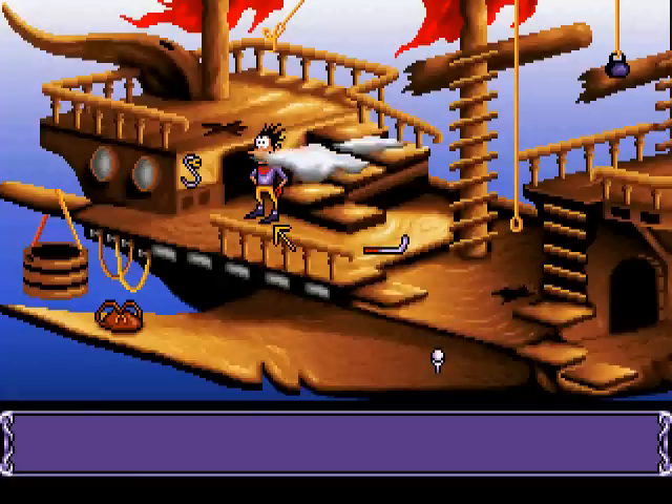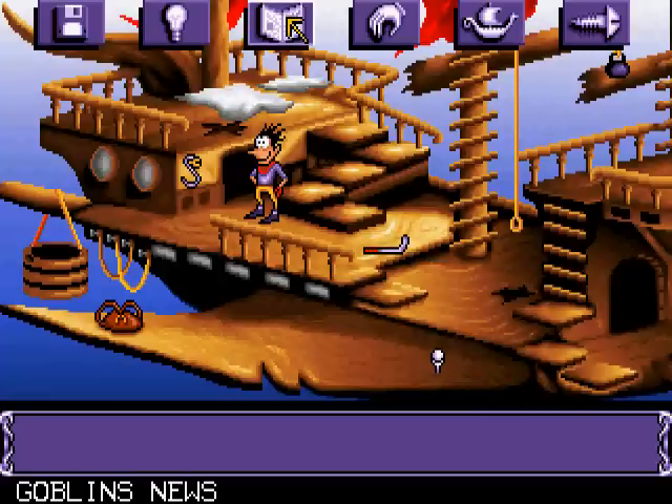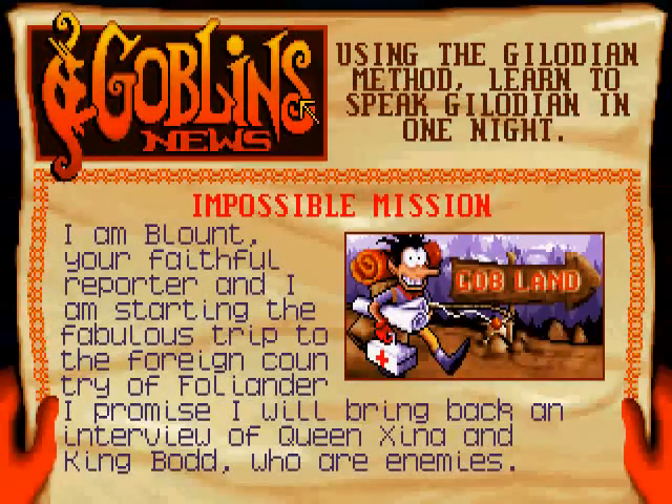Now, I hope you all want to know the plot, because we missed the opening cutscene since we're not playing the CD version. So I will summarise. If we click the goblin news, we are Blount — your faithful reporter. And I am starting the fabulous trip to the foreign country of Folanda. I promise I will bring back an interview of Queen Xena and King Vod, who are enemies.